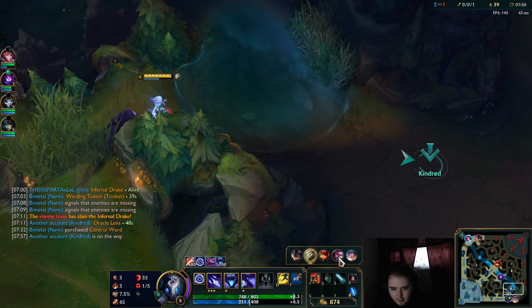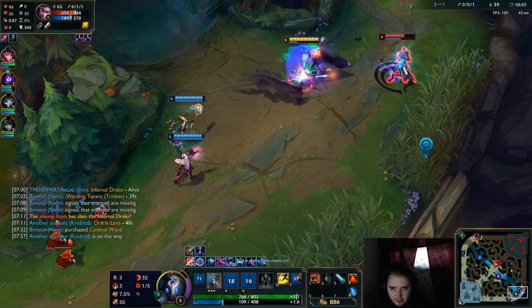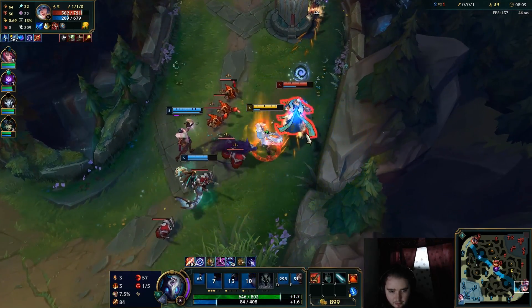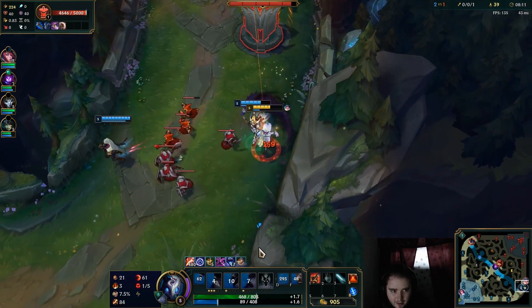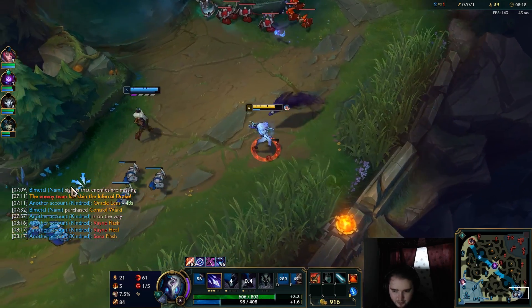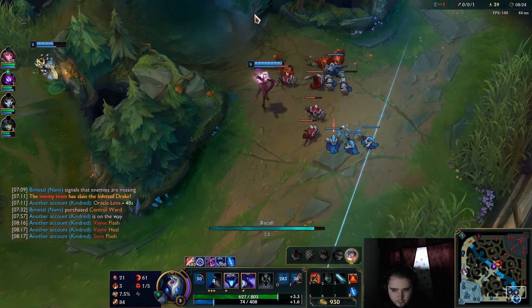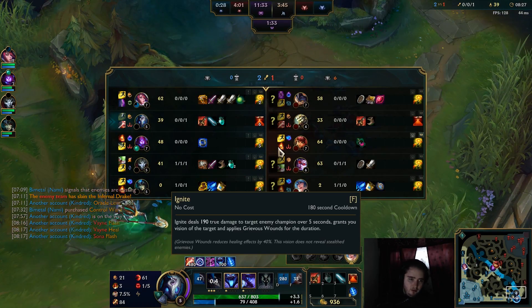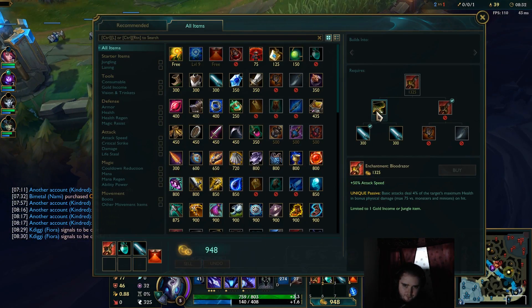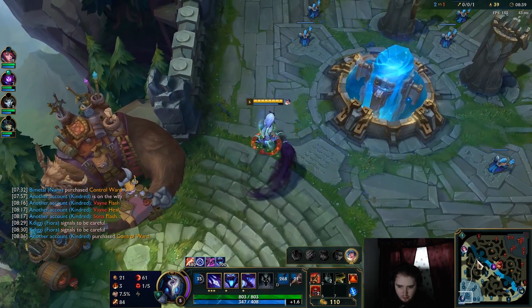I'm going to try to gank bot lane specifically because Sona is the squishiest champ in the game — if I can get anything done it'd be pretty good. We're not gonna kill her. Nami, you have no CC. I was hoping she would be level 6. We did get the double flash and heal burned, just not anything we could make actual use of. They both had flash and ignite — I wish we would have ignited her. Grab two pink wards this time and then head back over to our top side jungle.